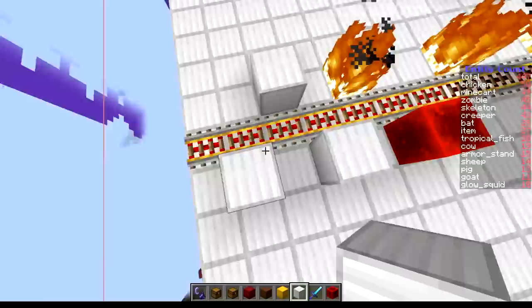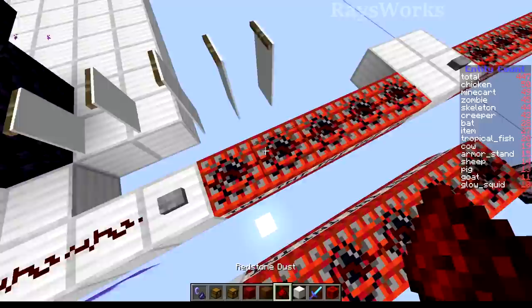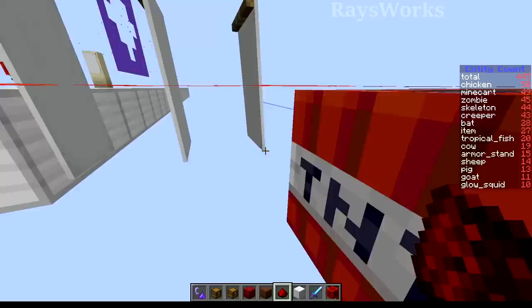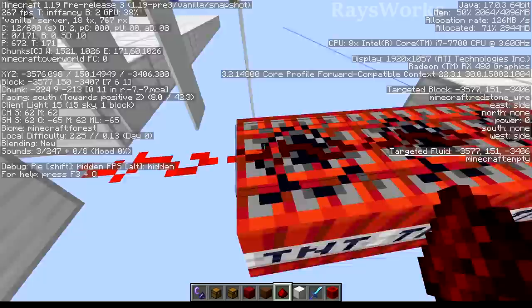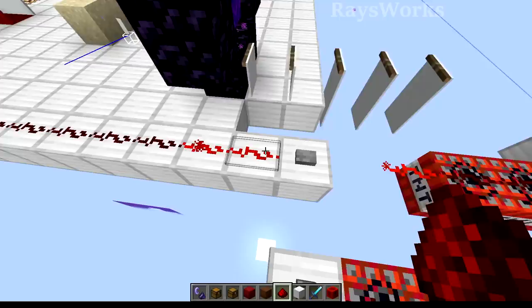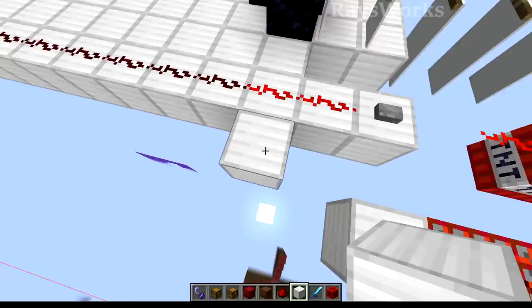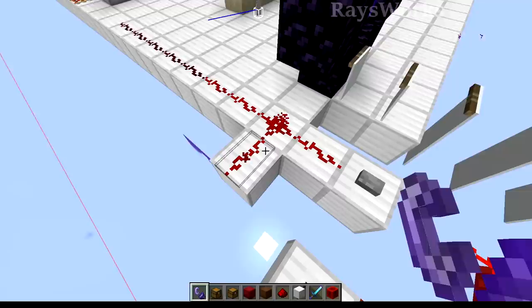With redstone dust on TNT, pressing a button ignites some but the dust can't pop off because it hit the update limit, leaving floating powered dust with nothing supporting it. Checking F3 shows a redstone power of 14, meaning the signal couldn't even travel its full length. This is positional - doing this in different locations can get different results. A redstone line can end up 'butted,' and placing another redstone beside it will propagate the update but not completely unpower it - you have to continue nudging it to fully unpower.